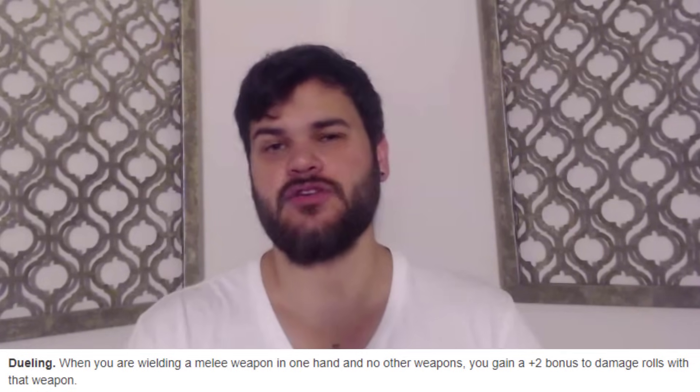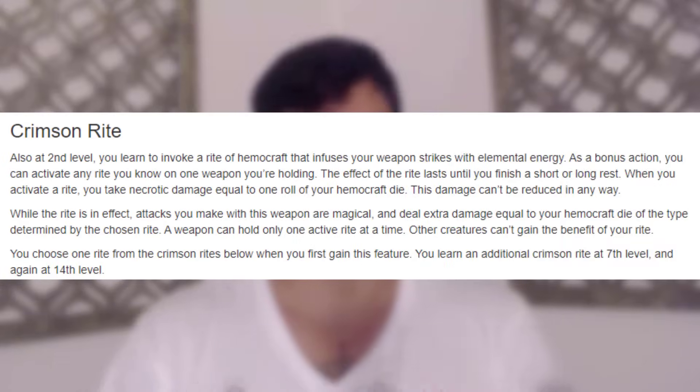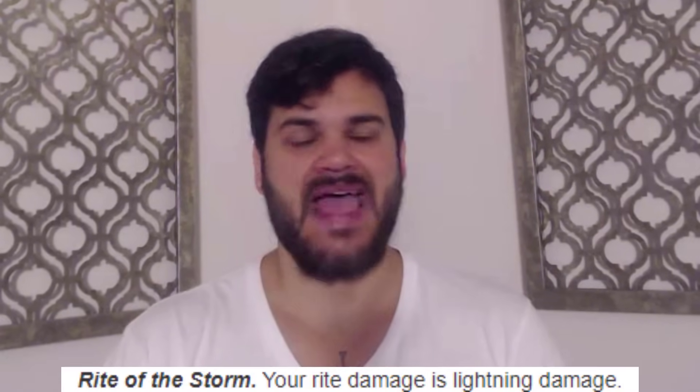Level three, or Blood Hunter two, is a big level for us. We're getting a fighting style, and we're going to pick up Dueling, giving us a plus two to every single attack we make. Because we're focusing on making multiple attacks, that plus two is procced more often. Crimson Rite loves to be combined with as many attacks as possible, so we're stacking attacks and making them extremely efficient. I'm going to take the Lightning Rite just because it has the best coverage. At this level, we're doing one attack that's 1d6 plus 1d4, and assuming a plus three to Strength, it's going to be plus five damage on top. We have a second attack that's 2d4 plus that same plus five. Really strong.